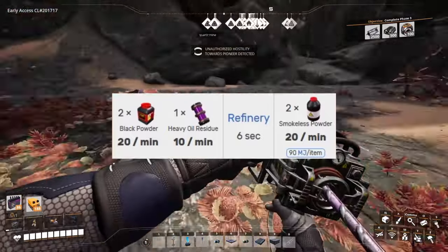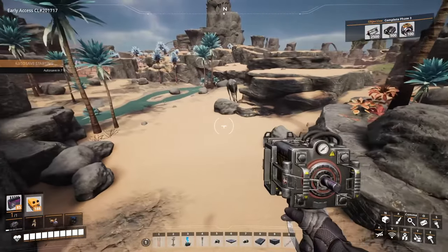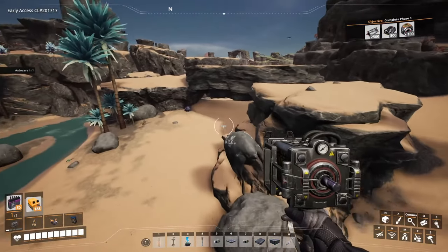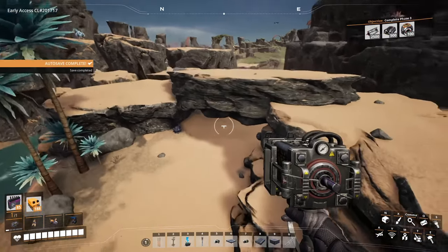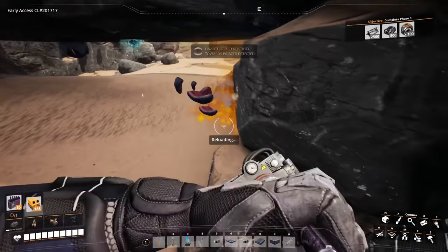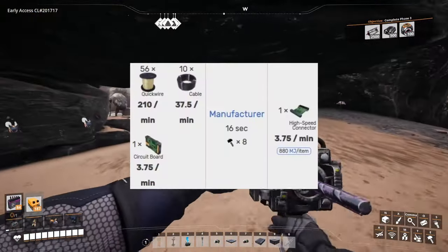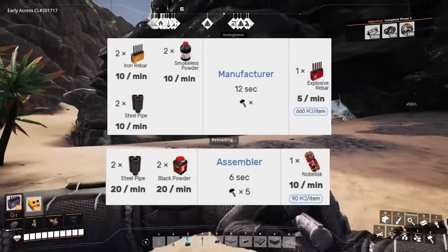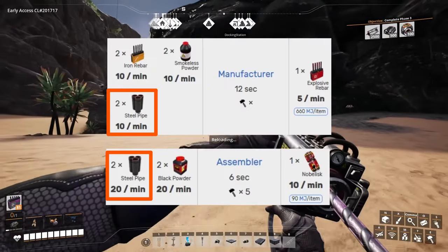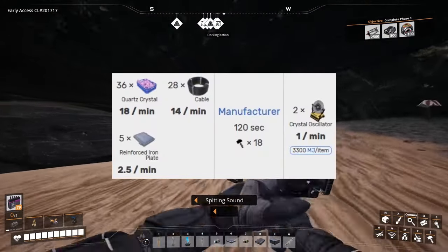Smokeless powder alone requires sulfur, coal, and heavy oil residue, which is crude oil. Heavy oil residue is also a fluid, which means no handcrafting, and also introduces its own set of complexities in some setups. If you want the homing rifle ammo to take revenge against spiders, you also need high speed connectors, which requires oil, caterium, and copper. Explosive rebar and all novelisks also require steel, which is coal and iron, and then pulse novelisks also require crystal oscillators, which need quartz, iron, and copper.